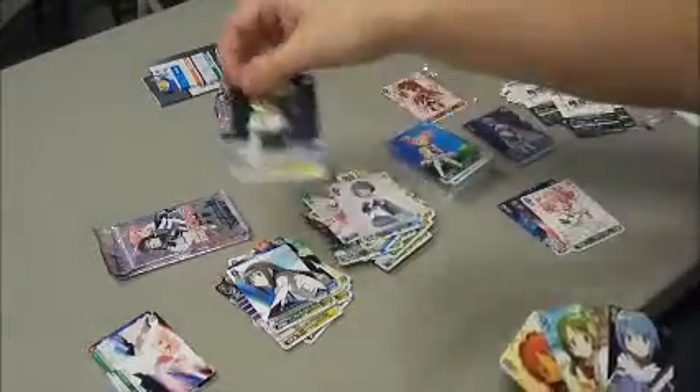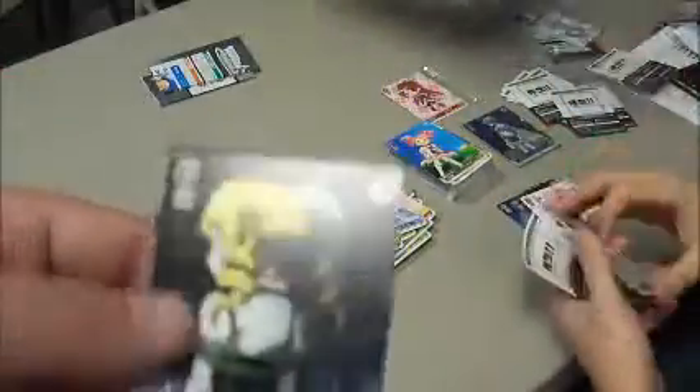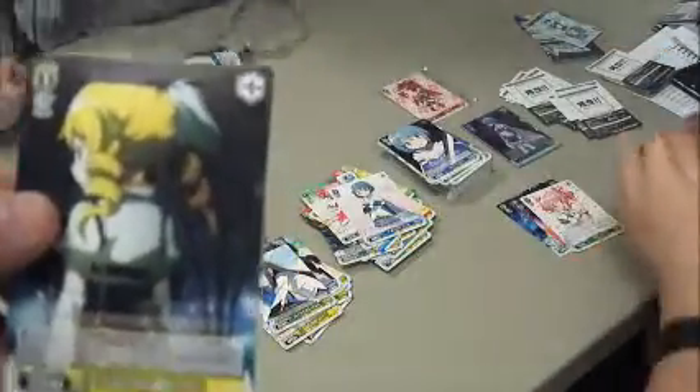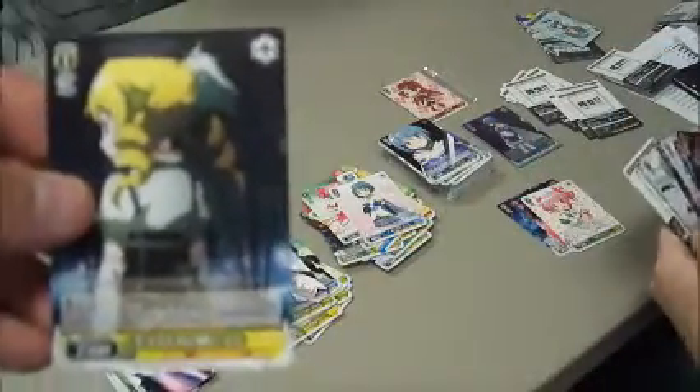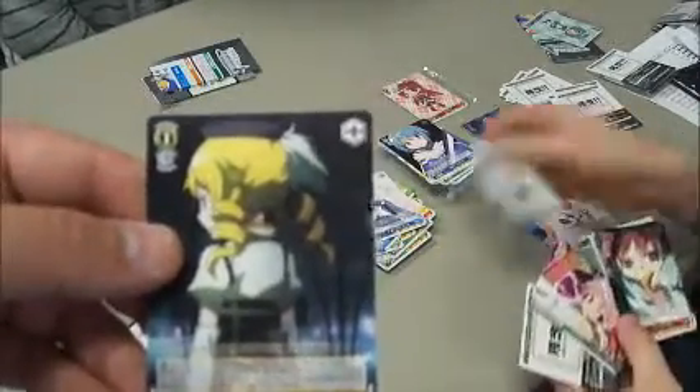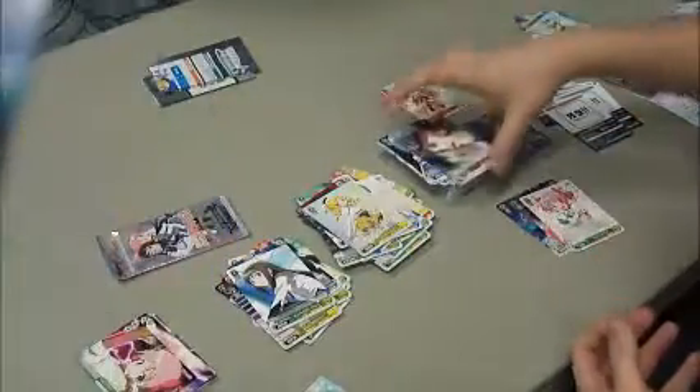One of the big deals in the Madoka set is that the change costs are really, really inexpensive — in exchange for not being able to do it until your draw phase, so whoever comes out has to stay on stage for your whole opponent's turn. For example, this Mami here changes up for just 1 stock, and you don't even have to discard a card from your hand like most change effects.